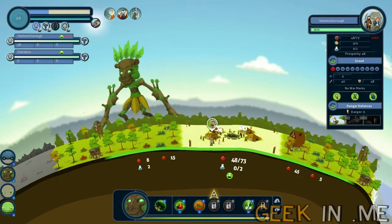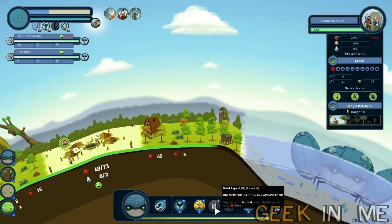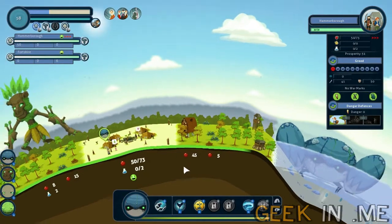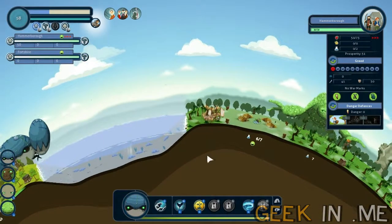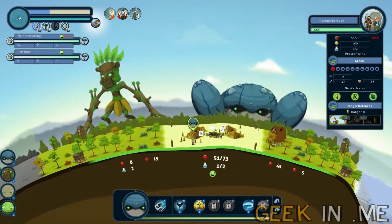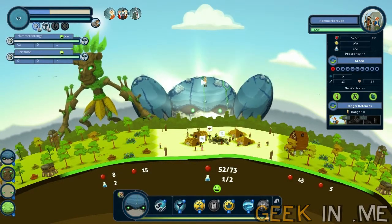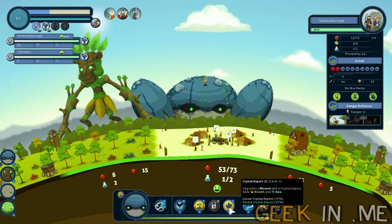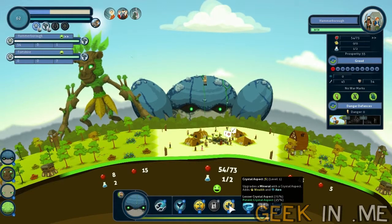What I can do is choose a giant to pick up an ambassador, which unlocks a certain aspect of that giant. I have chosen the ocean giant to collect the forest ambassador, which gives us a crystal aspect. That upgrades a mineral with a crystal aspect, adding wealth and awe.